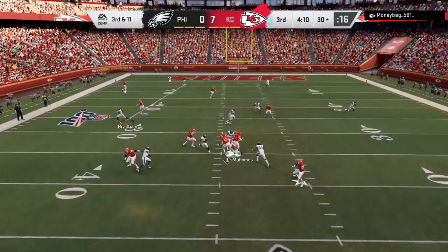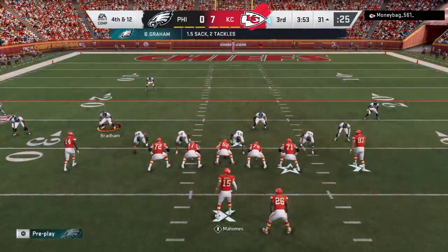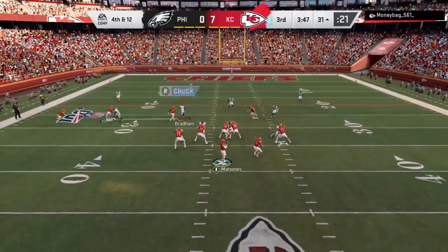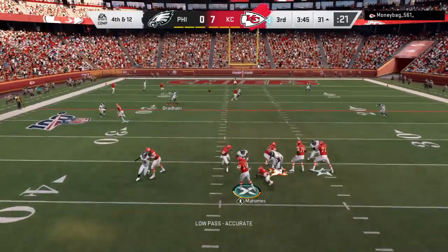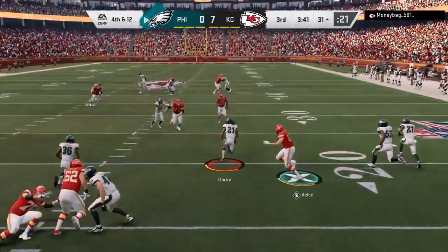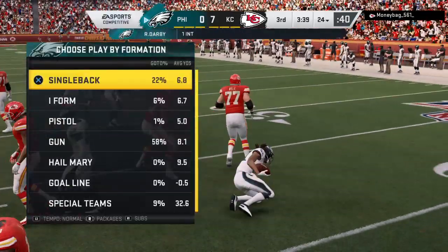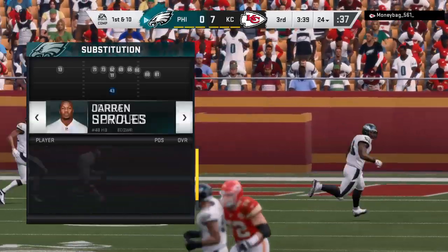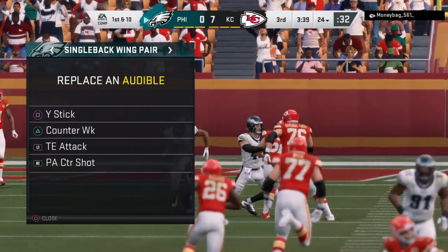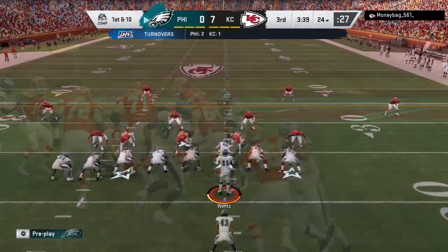Throwing, Mahomes on third — and he can't find a receiver and he's brought down. Sacked by Brandon Graham — he's been doing that since he entered the league in 2010. Mahomes now to throw — oh, this is intercepted! Intended for Hill, picked off by Ronald Darby, and he will bring it out past the 20-yard line. That's a great example of ball skills — you and I do a lot of games and I can't tell you how many guys look to run with the football before they've intercepted it. Nice job of focusing on the task at hand and coming away with the interception.